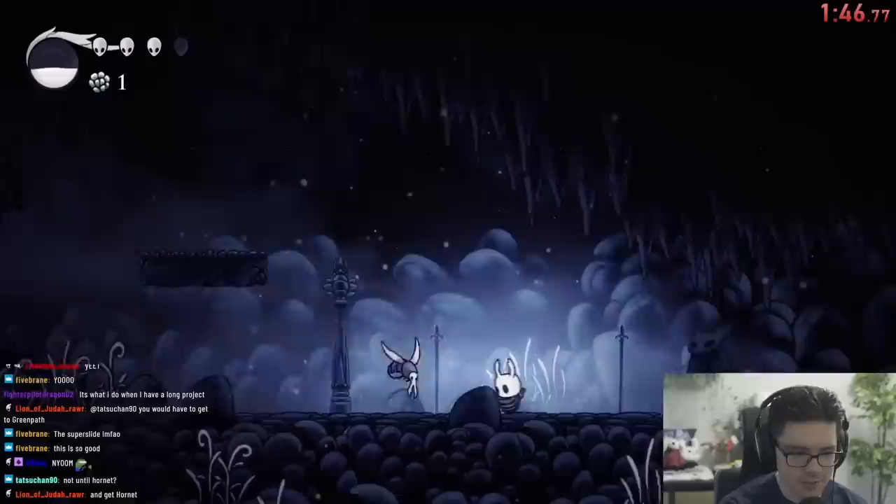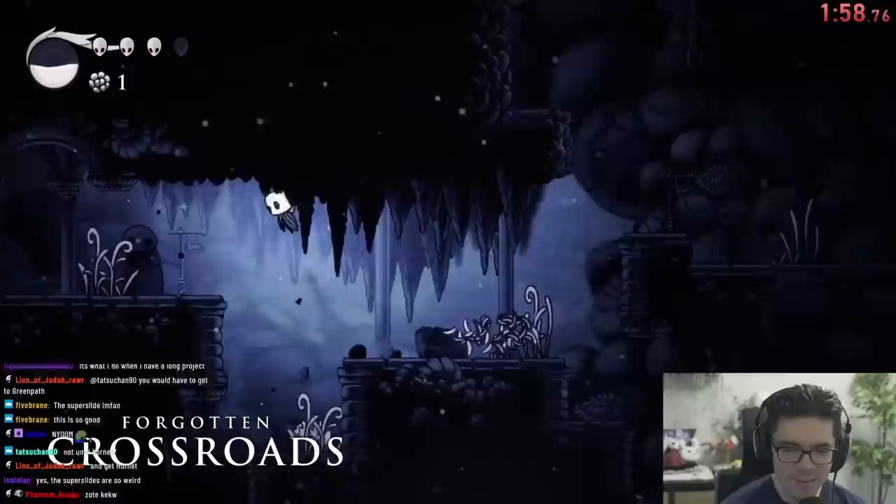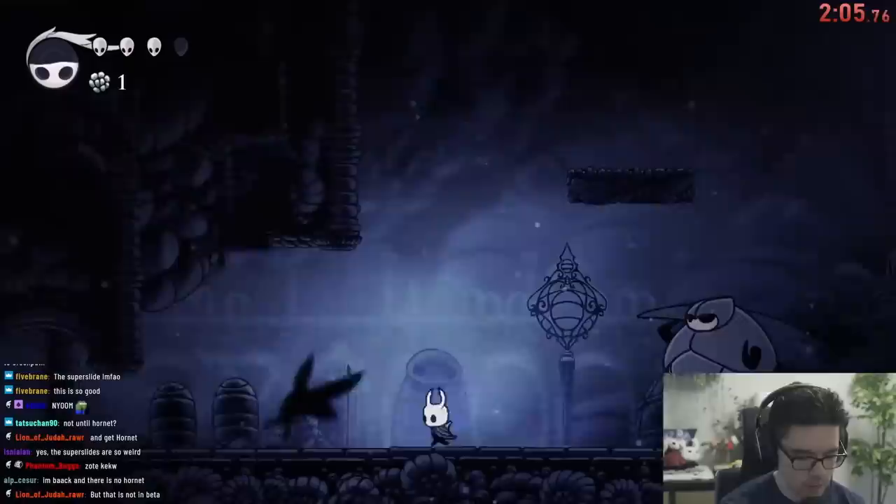You'll notice this room looks very different — that's because this is the Zote room, so you can jump up onto that platform, fight the Vengefly King, and save Zote in Forgotten Crossroads. You cannot pogo the statue in the Hollow Knight beta, so we have to wait for that Vengefly to fly a little bit to the right and pogo off the Vengefly instead. This room is pretty straightforward; we're just obviously making our way over to False Knight.